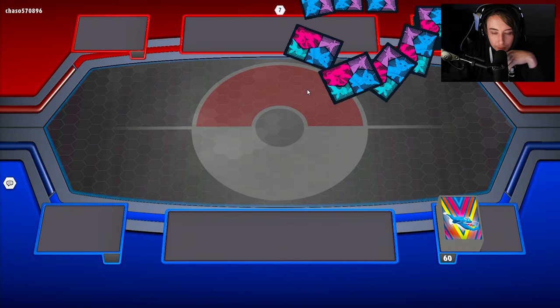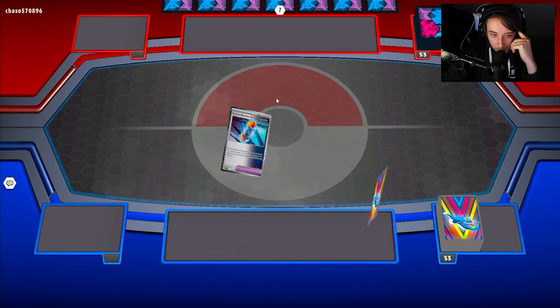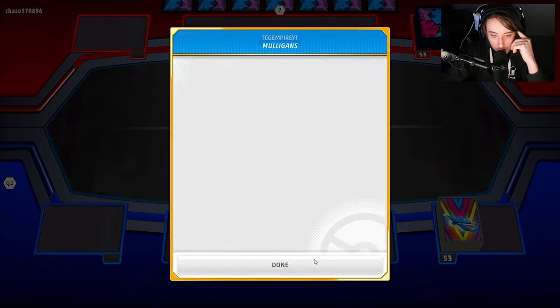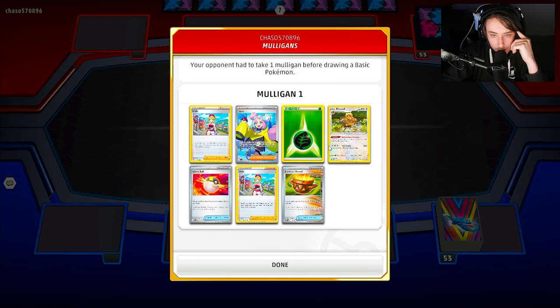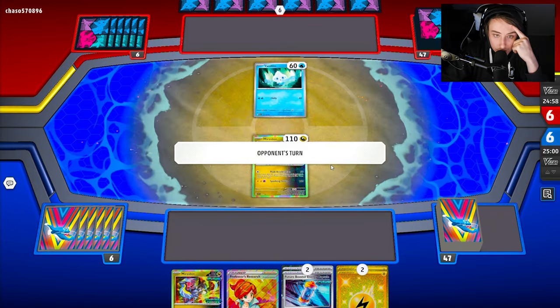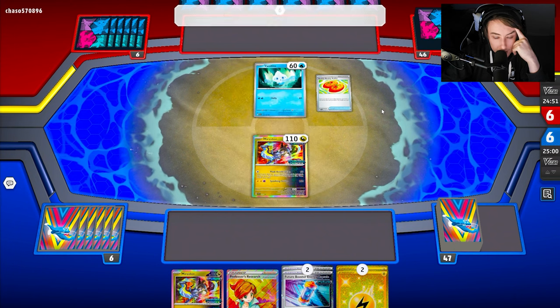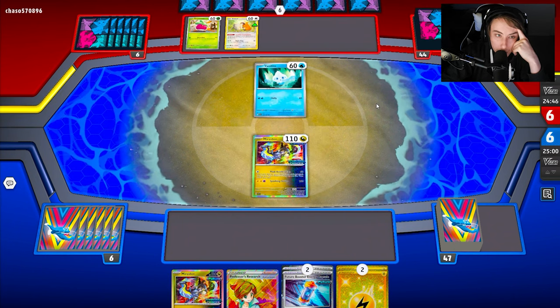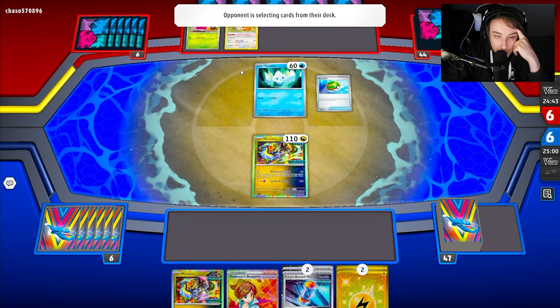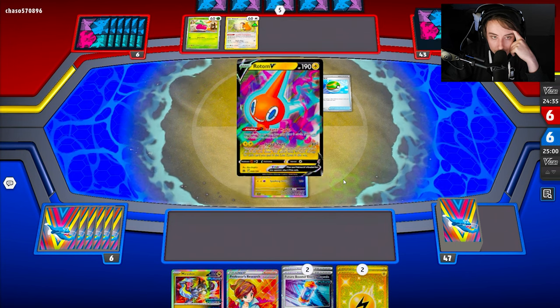Into game number three — we both mulligan, so I'll be able to see what my opponent's playing. My opponent is playing Grass with Earthen Vessel — they could be playing Torterra. This hand isn't looking too bad. It looks like my opponent is in Mewtwo tier grinding this deck. Right now we do have access to Peak Acceleration, which is great for Hands. With the prizes lined out and my opponent needing time to evolve, we could be in a good spot.